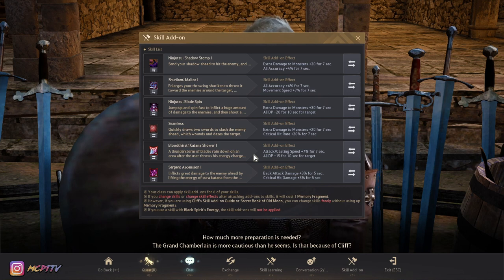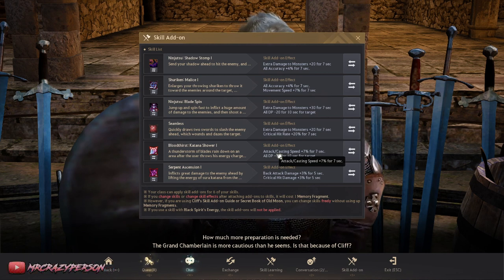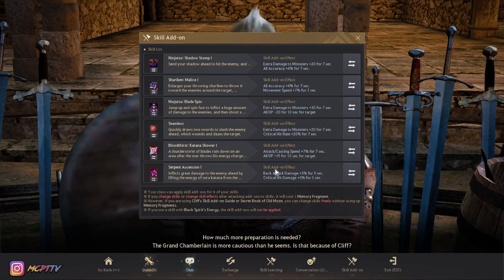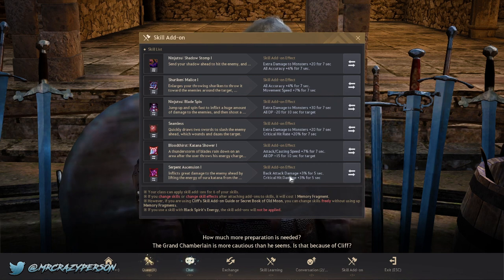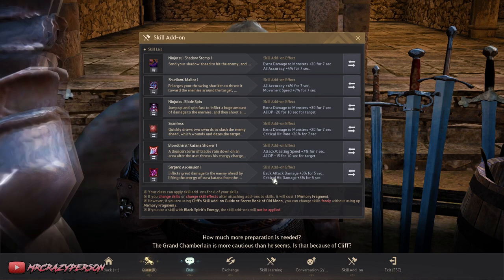Blood Dust Katana Shower has DP shred on it, and because it already has DP down, having an extra DP shred really increases the reduced DP I can put on mobs. A double DP shred is great in both PvE and PvP. For attack speed, I have it intrinsically on two other skills, so I don't need to put it in too many add-ons. I put back attack damage and crit hit damage on Serpent Ascension, my hardest-hitting skill.